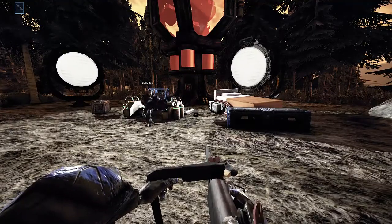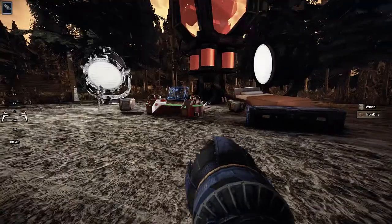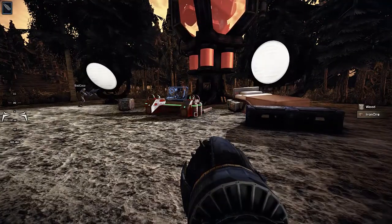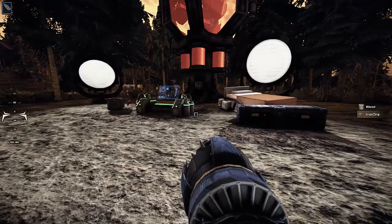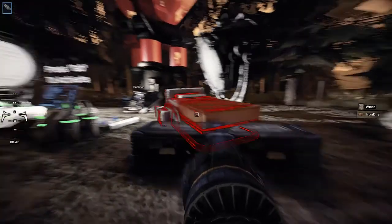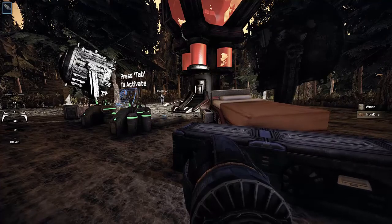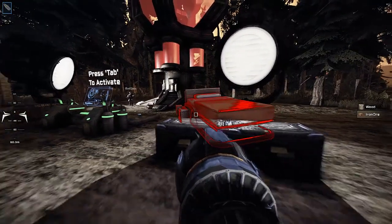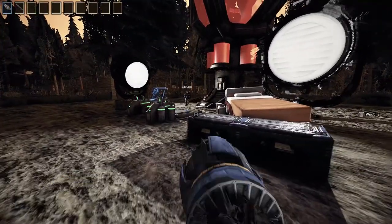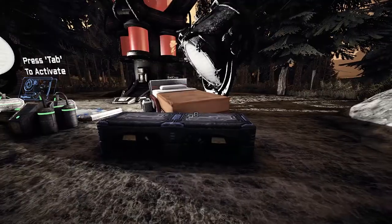We managed to craft a few things that we thought would help out for the videos. We've crafted these two searchlights — or spotlights — we've got one each and they kind of follow you around. They're actually both following you right now. I think it's based on distance — that one's following you and this one's following me. Pretty cool. And we needed to craft these little generators to power them.